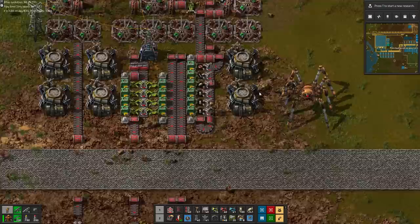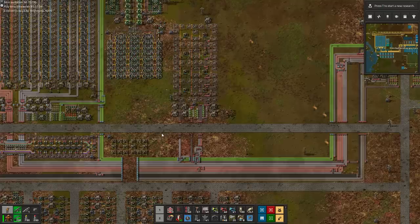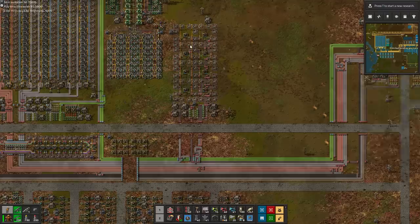In the second column we decide to produce pipes and underground pipes, and let's stash those annoying intermediate products of copper wire and iron sticks here as well. They won't go on the main bus, but they will be available for the bots to pick up here and distribute them to the new manufacturing hub as needed.